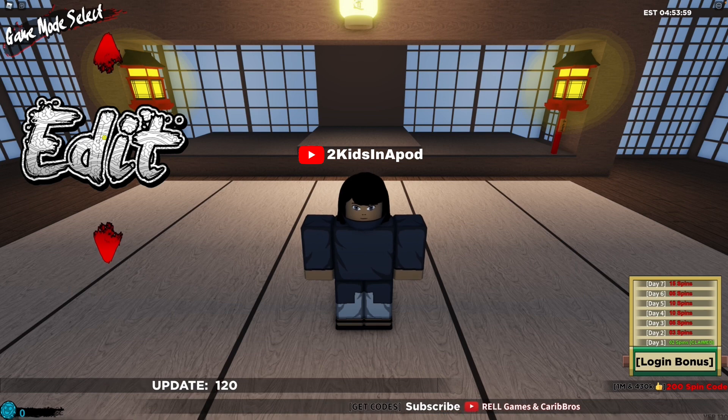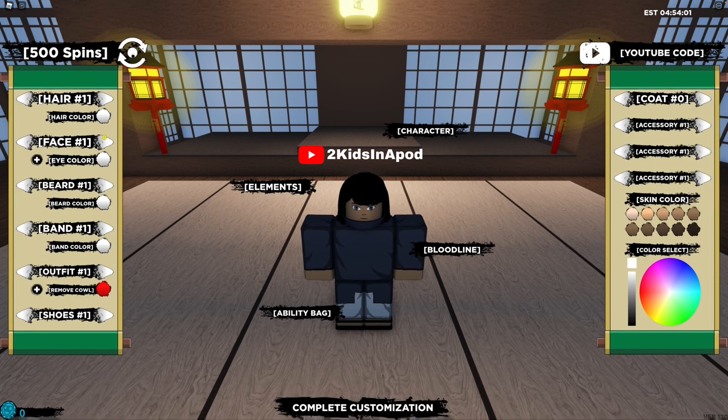Click the word Edit. Right now I have 500 spins so you guys are not gonna see it change, but in the bottom left corner of your screen you can see this moving — I have zero rail coins so you guys are gonna see that change later on. Now let's go ahead and redeem the code. All you have to do is click the YouTube code button in the top right corner of your screen.